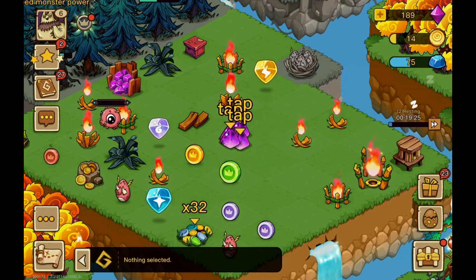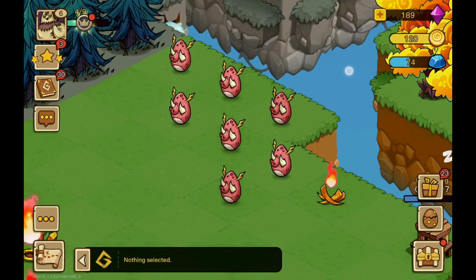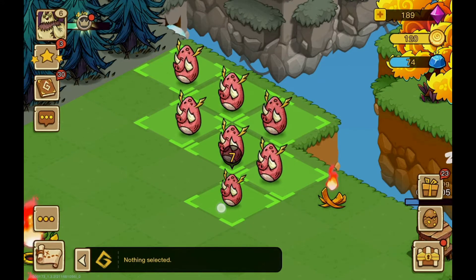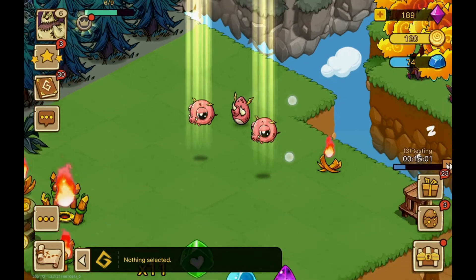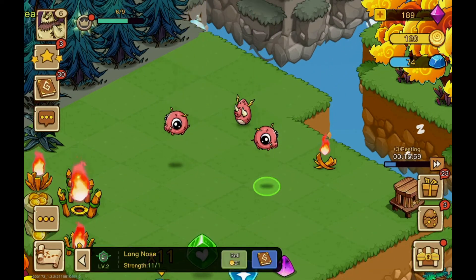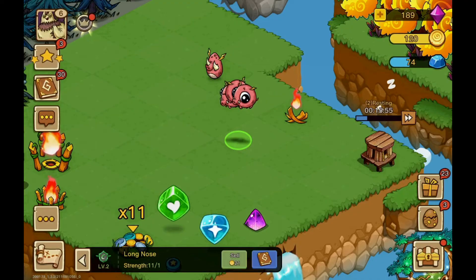Let's combine the stones. A bird nest! You can get eggs by clicking on it. Look, we have three monsters of the same kind. Combine them to make them stronger.